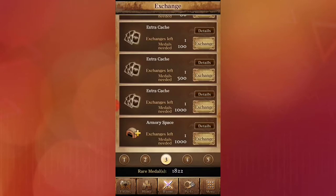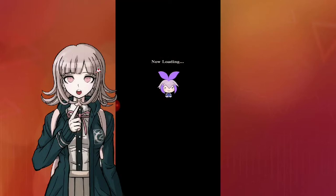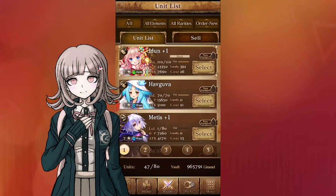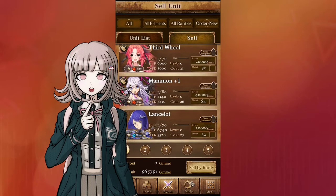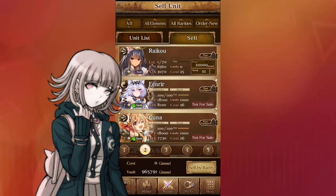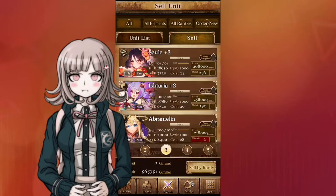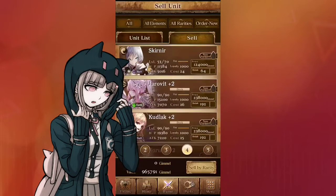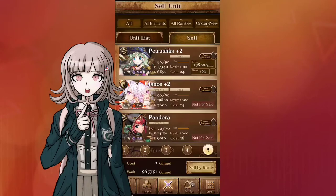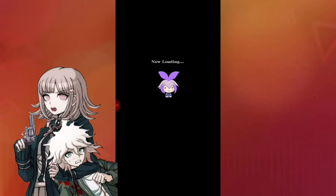So if you're new and want to play, this is where you can get armory space, but make sure you have enough rare metals. Now where do you get rare metals? You sell the units you do not need. I already have most of these — I don't want to sell any of these because they're innocent. But all you have to do is sell the ones that you will not need, and you'll get medals.